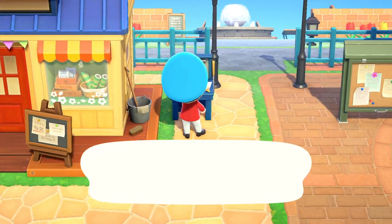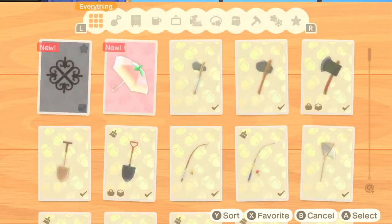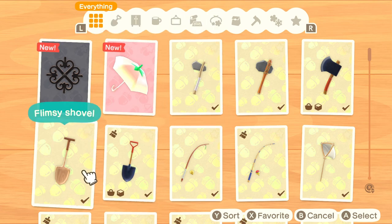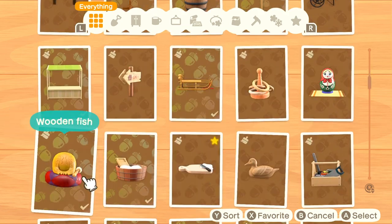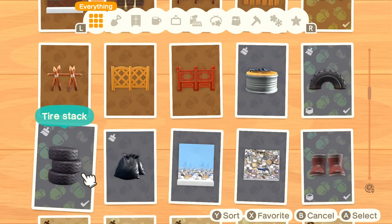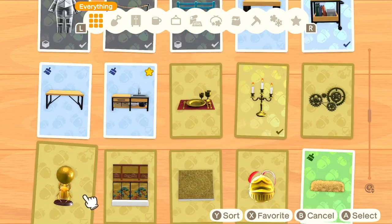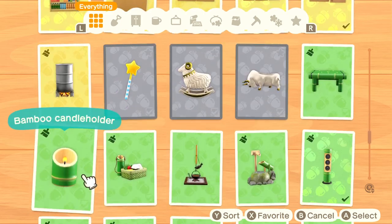And there you have it. Hopefully now you'll be able to get all the DIY recipes you've ever wanted — except the ironwood dresser, because my research indicates it doesn't actually exist. Thank you so much for watching. If you liked this video, why don't you cram the unsubscribe button into a message bottle and disappoint someone when it's not a DIY recipe? And be sure to check out nintendolife.com for all sorts of lovely Nintendo-related content. Thank you again for watching. Bye-bye.